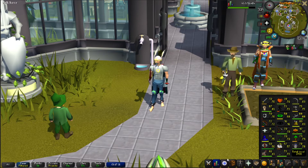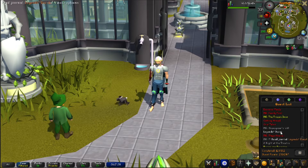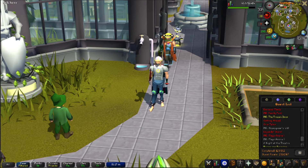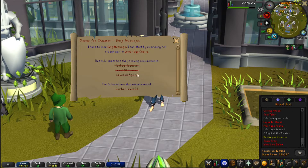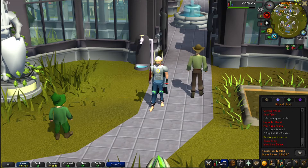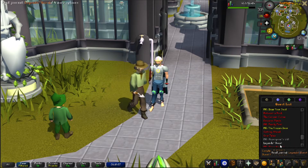Actually, right now the only quest standing in the way of getting the Barrows Gloves is the Legends Quest. To start this video, I think I'm going to work on getting this quest done and finishing up the Recipe for Disaster quest. All we need is Legends Quest, and then we just need to do it. Having the extra agility levels is really going to help for this as well. Let's get everything we need and do this quest.